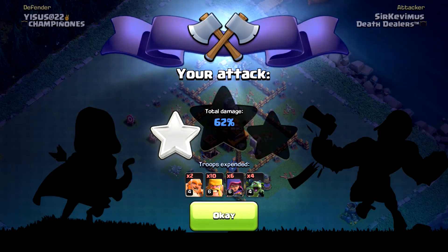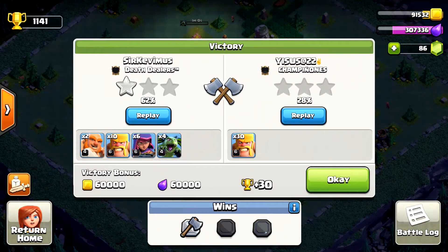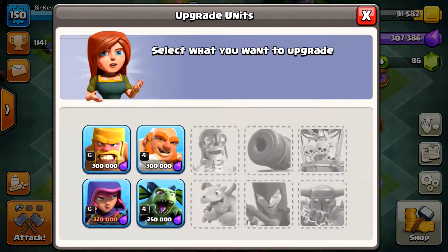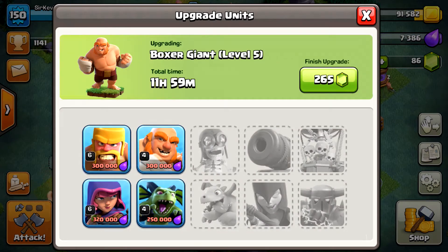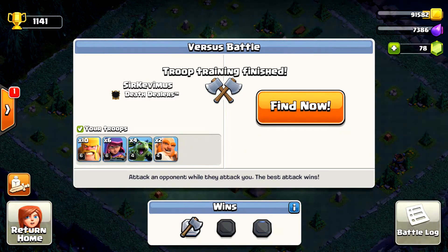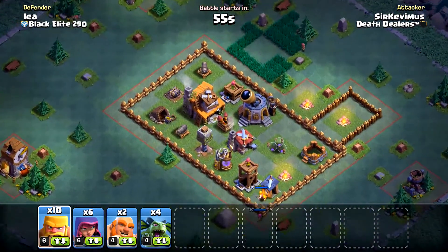Back to base — victory! We do have 60,000 gold, still shooting for a little over 200,000 more. Let's go ahead and start these Giants now and make some room for additional elixir for later. I'm gonna gem up our troop and make another search — we're going up against Leah Black Elite, 290.